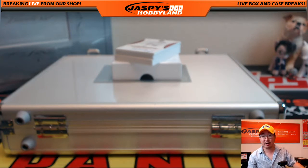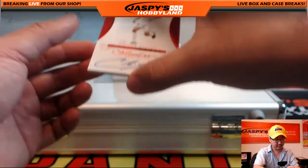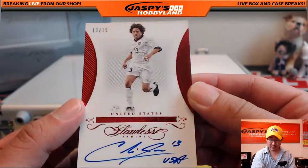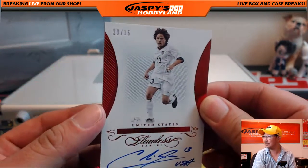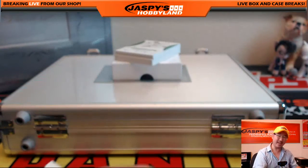13 out of 15 autograph for the USA. Kobe Jones, United States legend right there. Greg Morgan with the Kobe Jones 13 out of 15. And his number — 13. Nice. Best US player of all time, maybe? Men's? Landon Donovan, Landon Donovan.